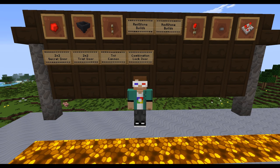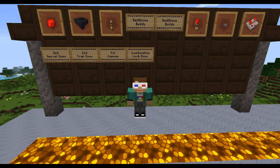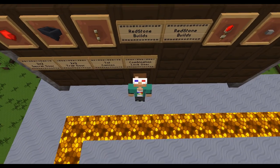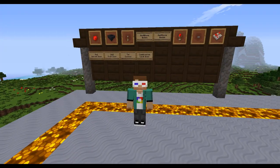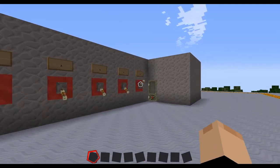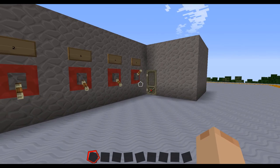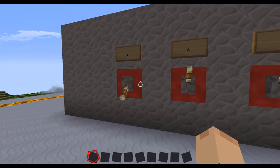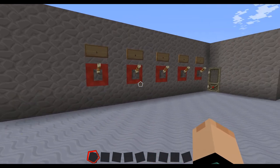Hello everybody and welcome back to Redstone Builds. Today we are doing the combination lock door and we're gonna be taking this video a little bit differently than we would normally. I usually show you it and build it, but this one is really simple.